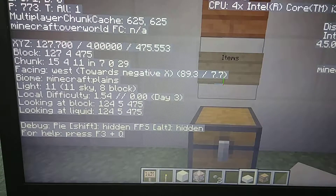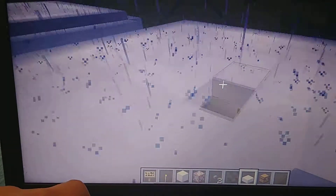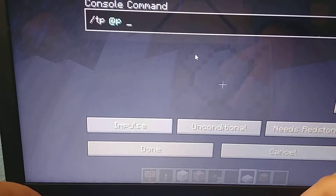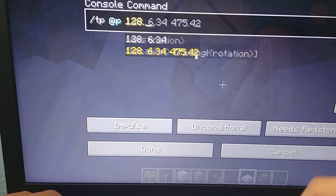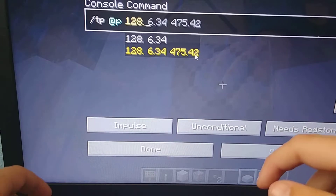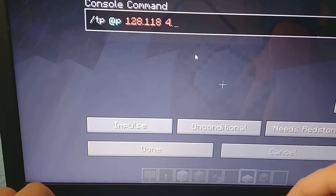So then how do you get out of that? Hold FN, hold F3, let go. It's gone. Then you can come back to your command block, right-click it, and put slash TP at P. Then you're going to want to put the numbers that you wrote down in order, of course. If you wrote down the slashes in between them, don't put them in the command block — just replace them with spaces. One, two, three.